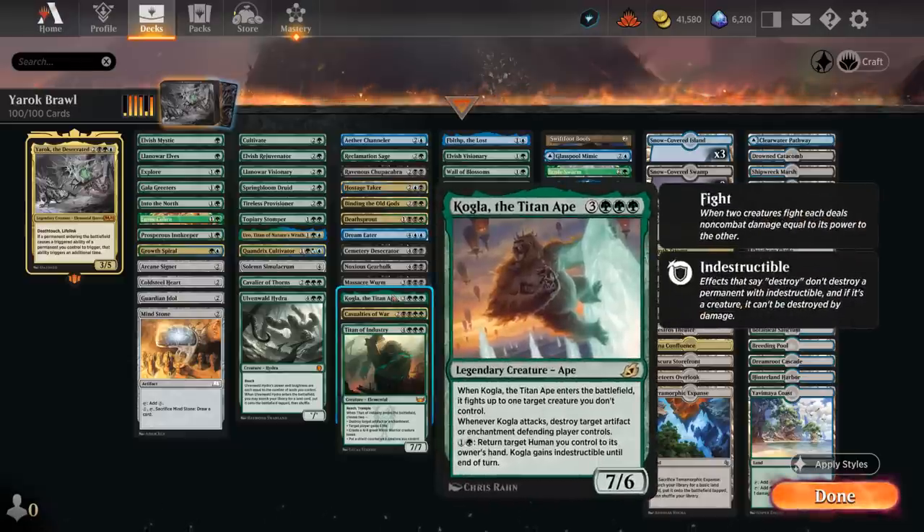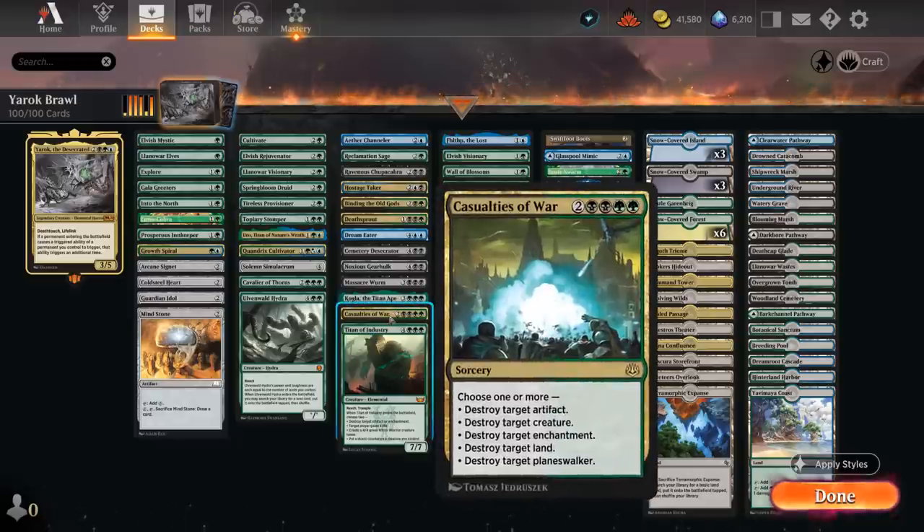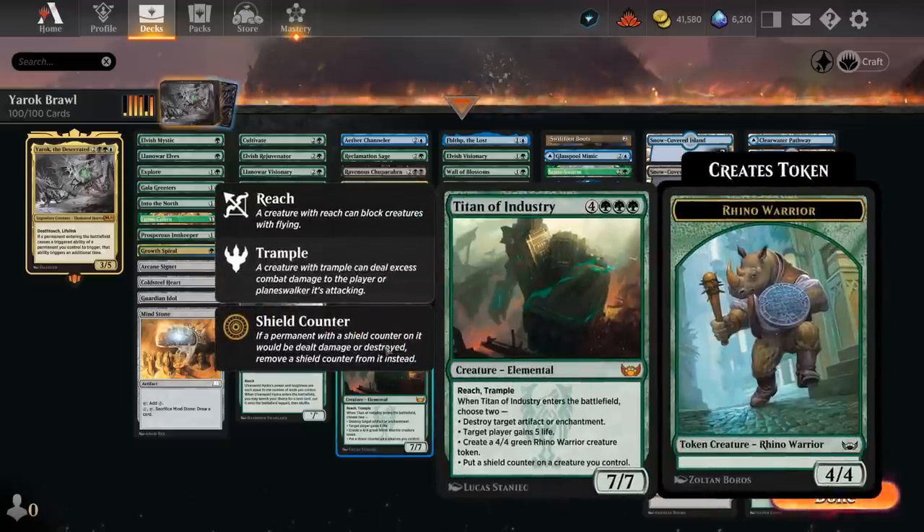Kogla enters fighting an opposing creature and when it attacks can take out artifacts and enchantments. Casualties of War is a versatile answer that can take out an artifact, creature, enchantment, land, and planeswalker — in the best case a five-for-one. Titan of Industry when it enters can gain life, make a rhino token, blow up an artifact or enchantment, or put a shield counter on Yarok to protect it.